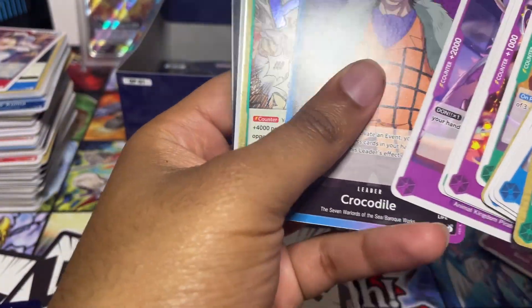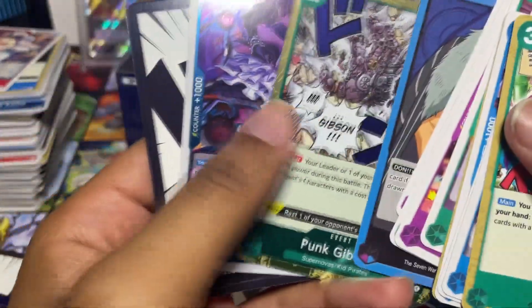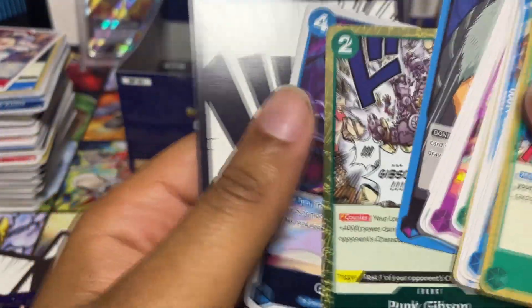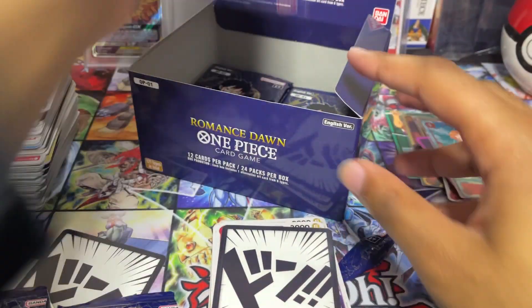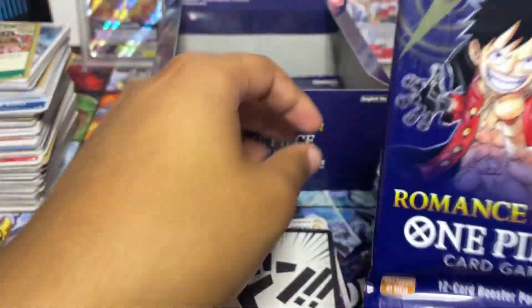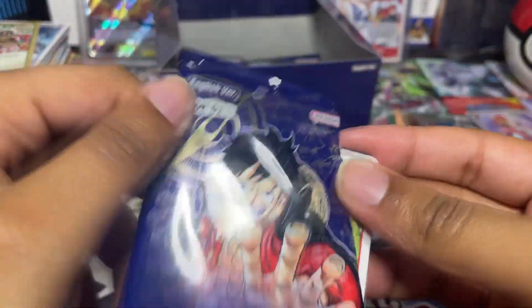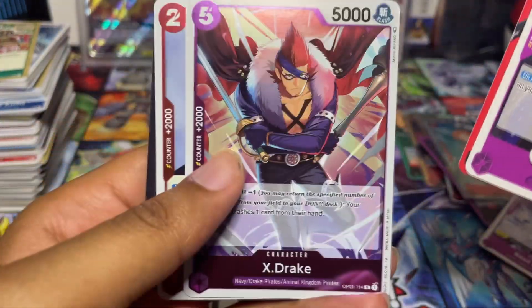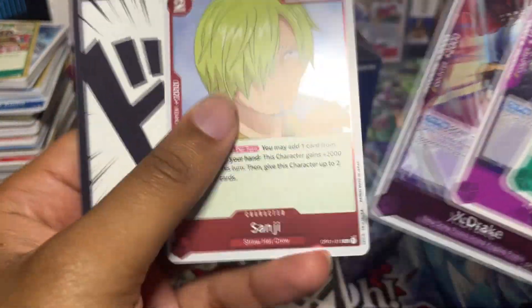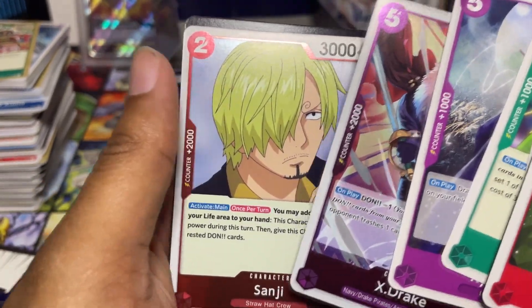We have another Crocodile leader, Kong Gibson, and Gecko Moria — we have those already. We have a lot of packs down there. Since we pulled a lot, the hits are slowly declining — it's natural for that to happen. X Drake — we don't have him. We have Sanji — I forgot we were missing him. We officially need all the Straw Hats.